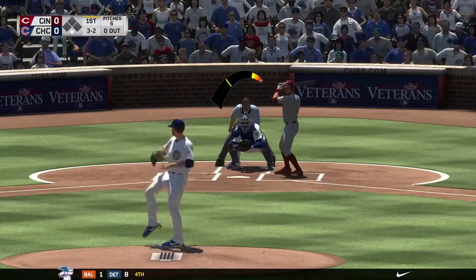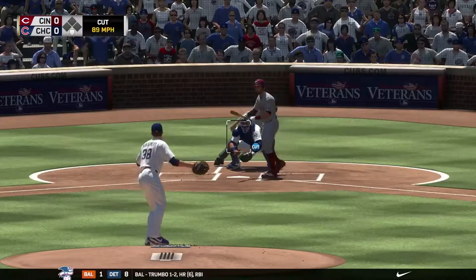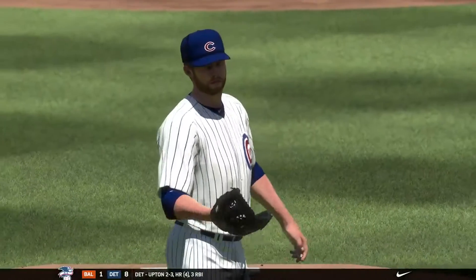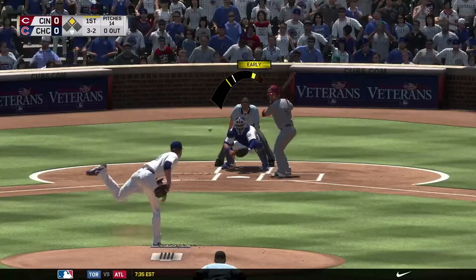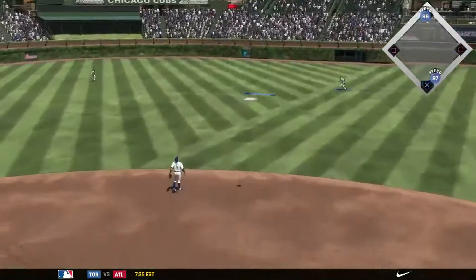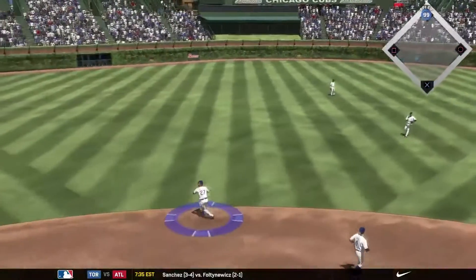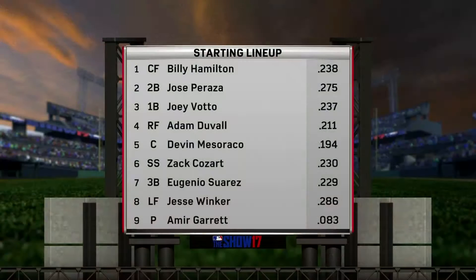First batter, 3-2 count, and he will be outside with that cutter. It'll be ball four, and there's a man on first. Another good way to start the first inning, as this one is popped over into shallow right, tracked down, and caught by Zobrist.